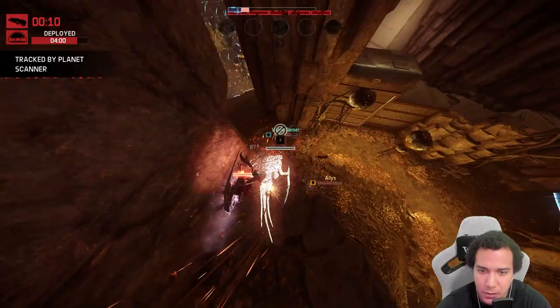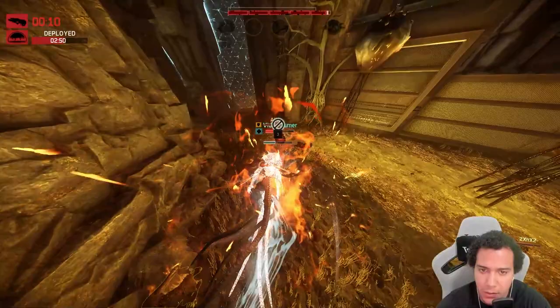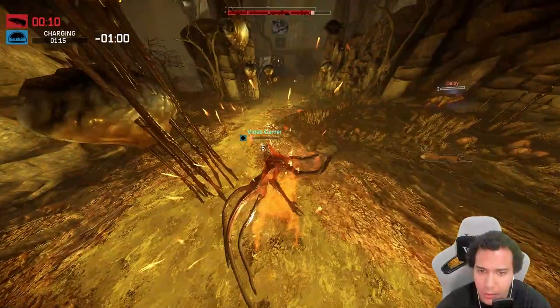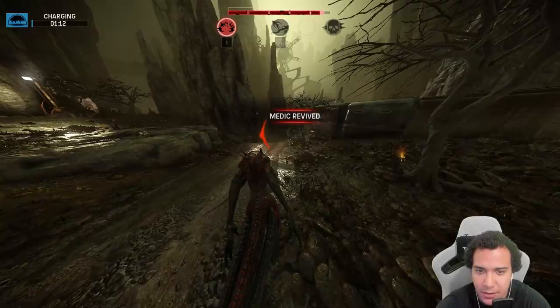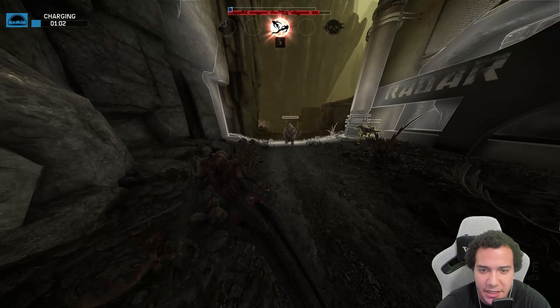I've got the high ground right now — I want them to come up here so I can just explode on them. I'm going to go for the medic as fast as possible. I might even take her down. The dome went down, so I'm going to leave a decoy here to fight them while I run. This guy's on me — they're all on me. It's definitely harder to play monster.